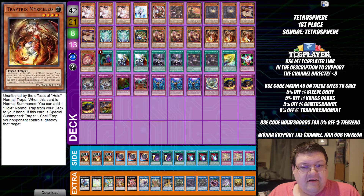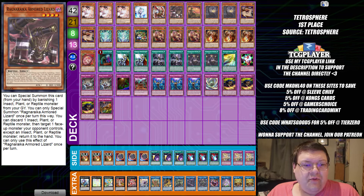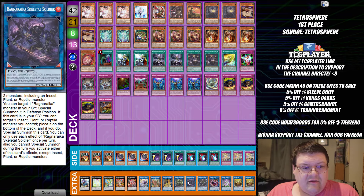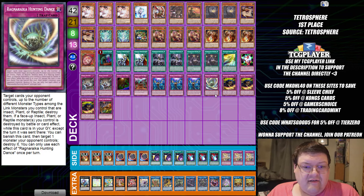We have insects and plants in here, which is always going to be a very fun thing to get some synergy with. But now we've got the chance to play the Ragnarika cards in this deck to kind of set up some pretty interesting extension options and support. Having these extra deck cards down here that actually give you access to some searchability for the Hunting Dance is worth exploring.